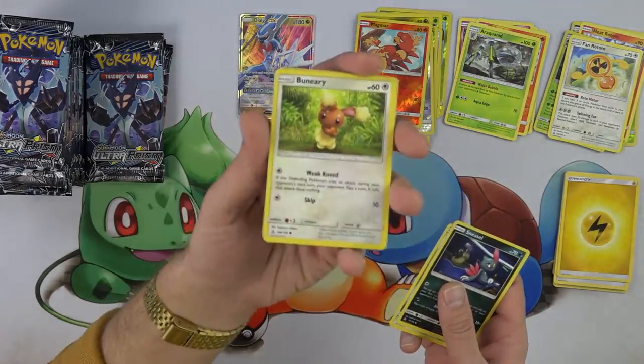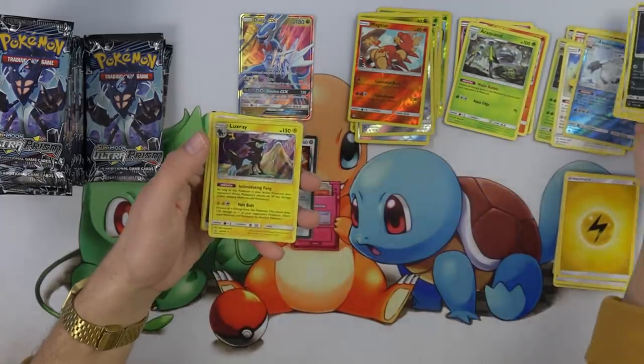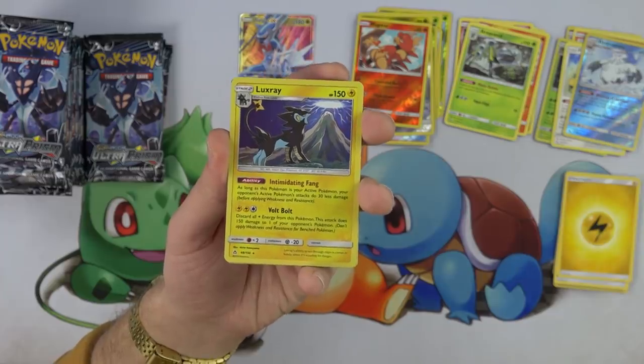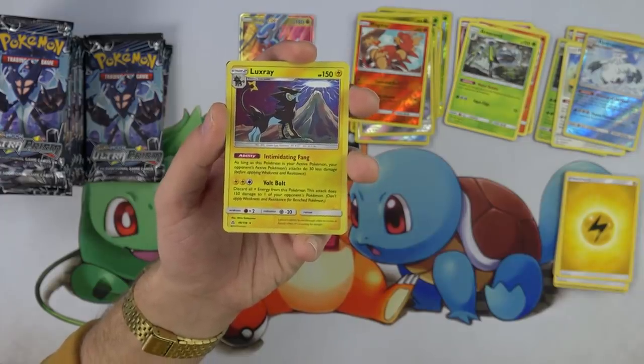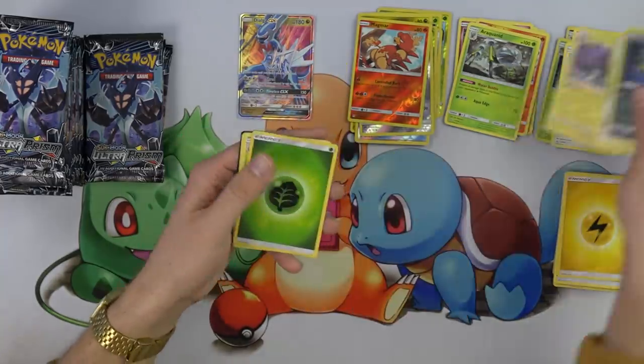Buneary. The artwork in this set is crazy — very cool stuff. And there's that Luxray some people are talking about because of the Luxio. The Luxio is like the best part with the item lock. But Luxray's pretty cool too — receives 30 less damage from the opponent. Volt Bolt can snipe 150.